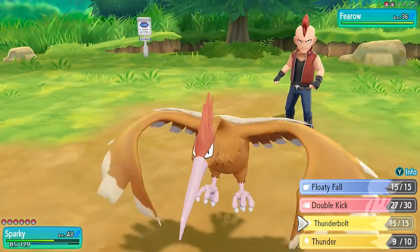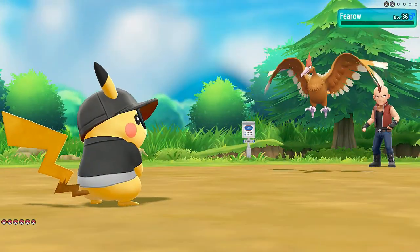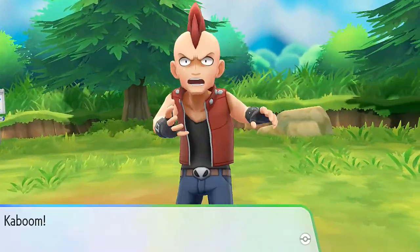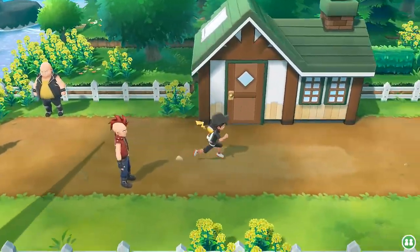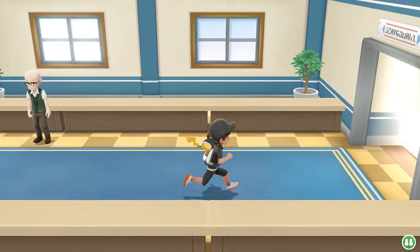Let's go for a Thunderbolt attack - Thunderbolt for the win! That Arbok has nothing. So that was all three of these people right here. Let's just get the heck out of here and continue our way down Cycling Road. See what else we can find. We're going to find a lot of trainers and some good items and Pokemon.